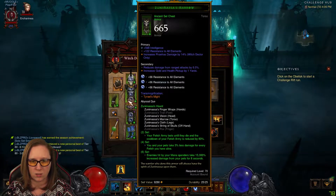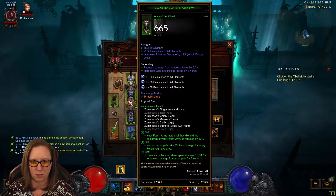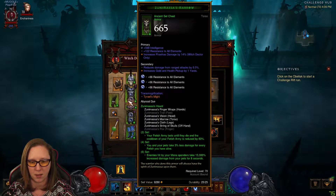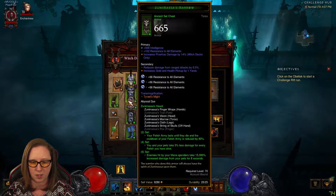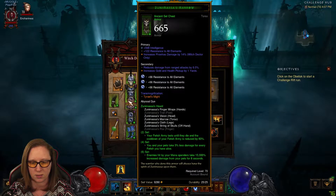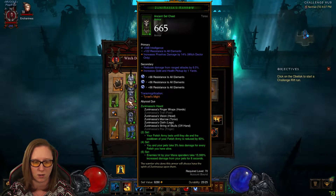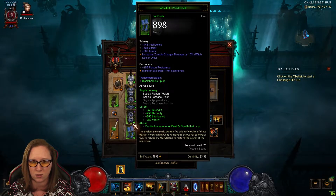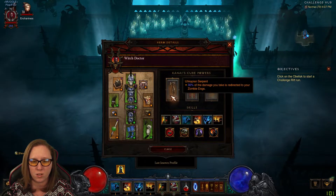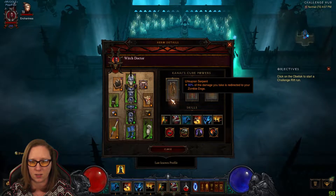Zunimasa. So the big thing with this one is going to be our Fetish Army. We want to have as many pets up as we can because we will take less damage for every pet we have up. The cooldowns are reduced, increased damage when we have our pets out, so that's good news. We have the 6-piece set.